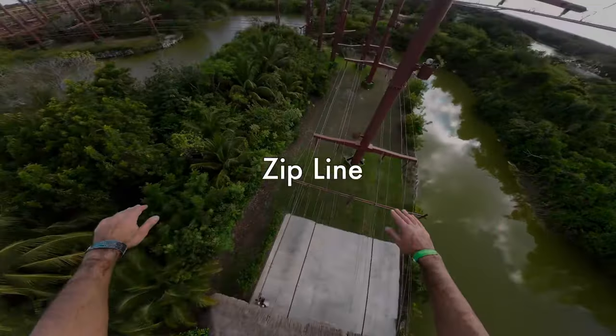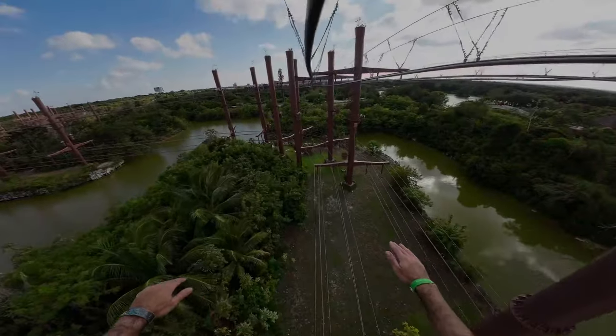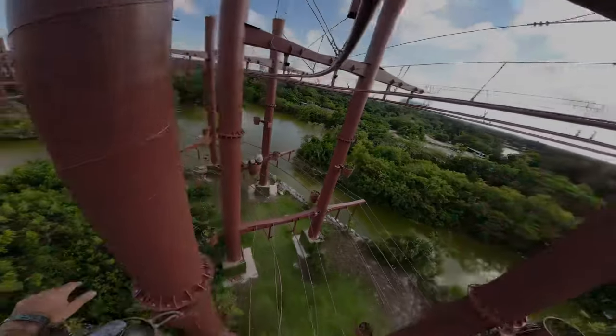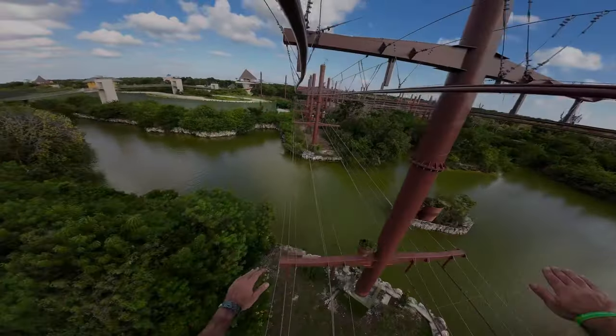The last activity that we did was the zip line. This is a front-facing zip line, so you lie on your stomach and go down head first, kind of like Superman. It's a short flight — it takes about two minutes to get from one end to the other. It's not too intense and it's just good, easy fun.